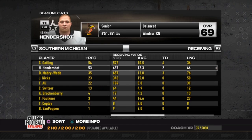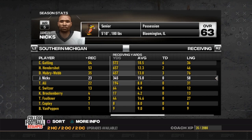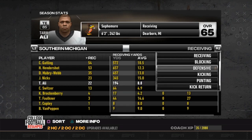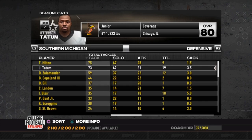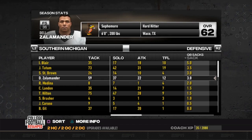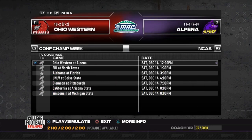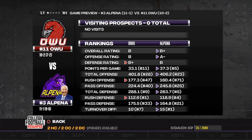Look at the sack totals — Zalamander actually got in as a safety and got some sacks. Blair with five, St. Brown with three. A lot of our guys are seniors and upperclassmen — this is not going to be good. Ohio Western did it — they are going to the MAAC championship game. They have a chance to exercise the demon. They haven't won a MAAC championship game in 50 years as per our intro video. This is their chance, and they would take Alpina out of the college football playoff.